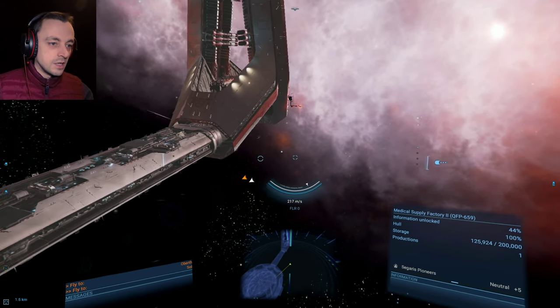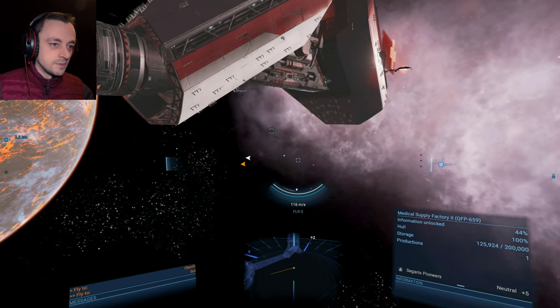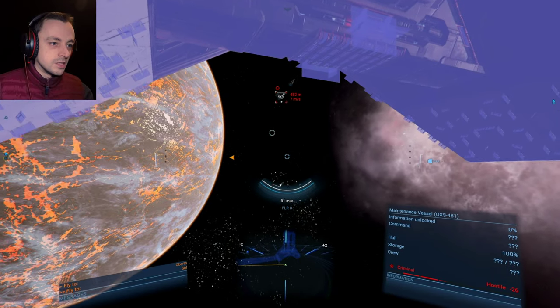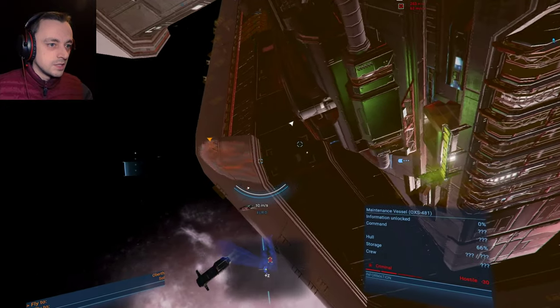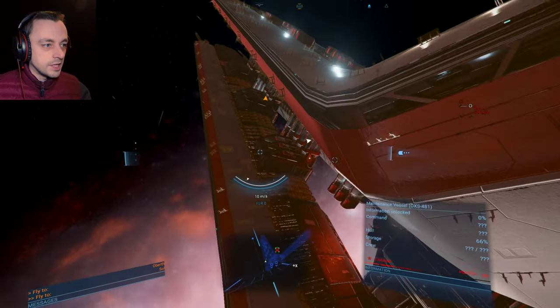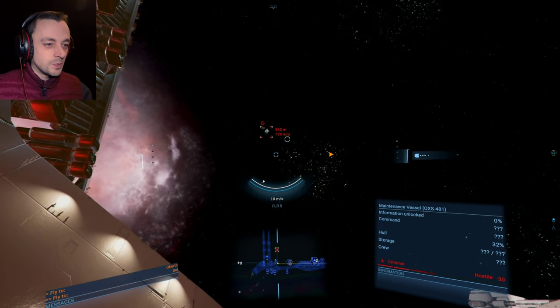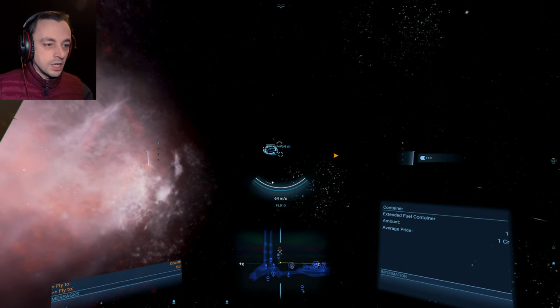I saw a criminal. Don't tell me my criminal has gone straight into the station immediately. No — it's a maintenance vessel. No, it's not, it's a criminal — it says it's a criminal! You only have to shoot a criminal once for it to start running, and when it starts running, it makes itself available to be shot plenty. So there we go — I will have that stuff.